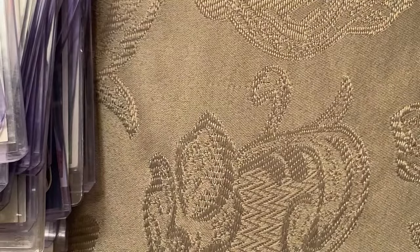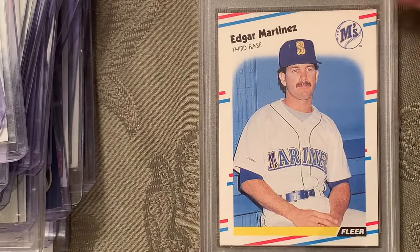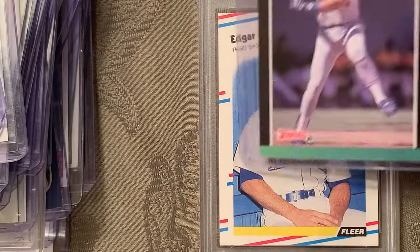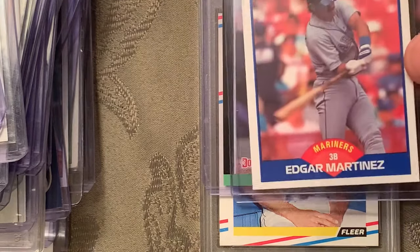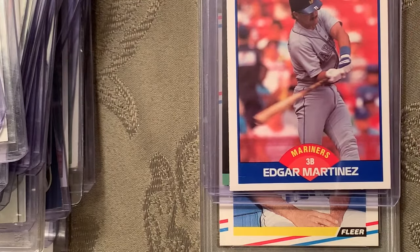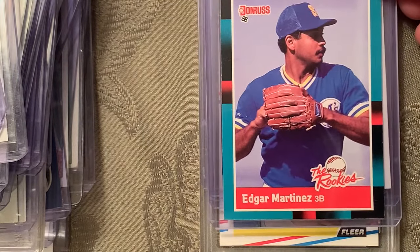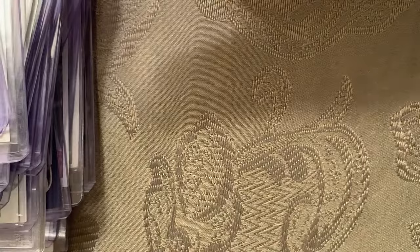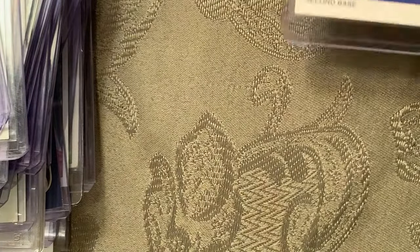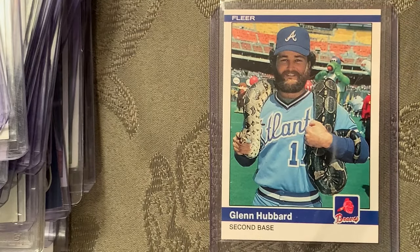At number 87 is the 1988 Fleer rookie card of Edgar Martinez. I also added in the Donruss and Score from '89, and they also did one in '88 Donruss 'The Rookies' for Edgar Martinez. At number 86 is the 1984 Fleer, all-star second baseman for the Atlanta Braves, Glenn Hubbard — with a python wrapped around his neck.